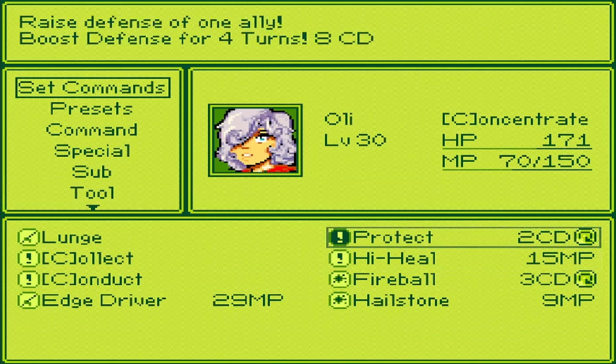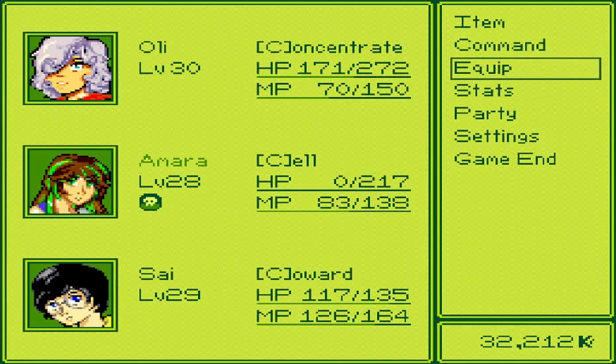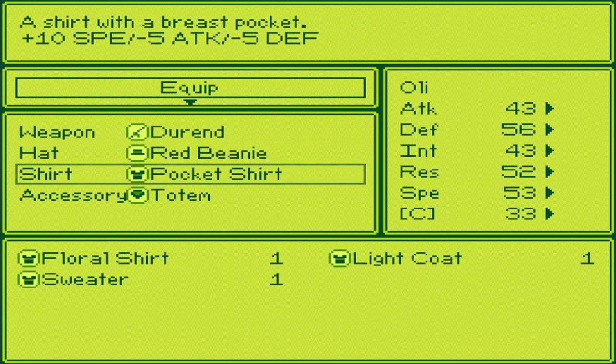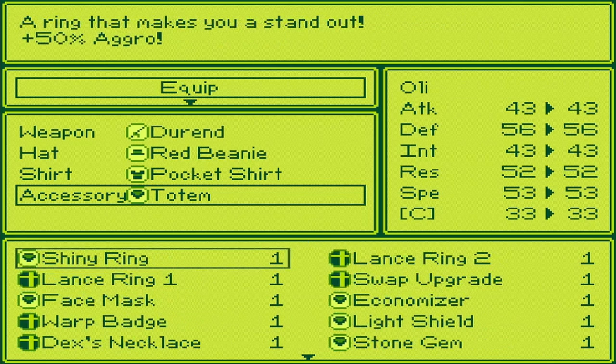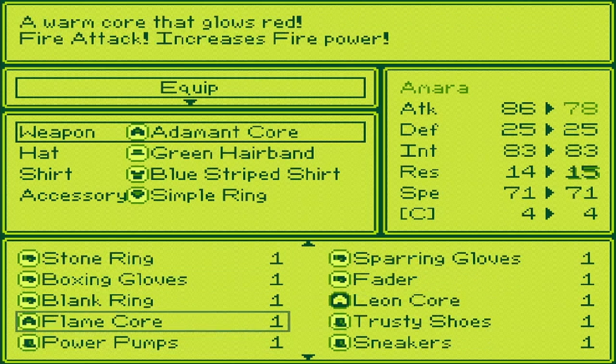I'll just use it with protect. I guess I can go more healing and defensive on her. And then what was that equipment? One was the flame core - that actually might be on her. Yeah, it is - fire attack increases fire power. I don't really have any fire moves, do I?